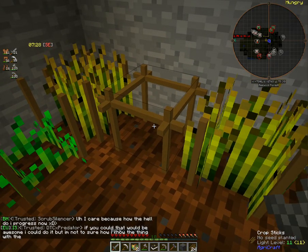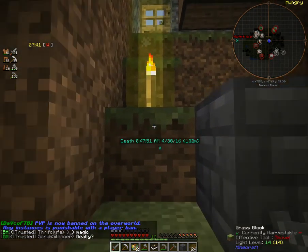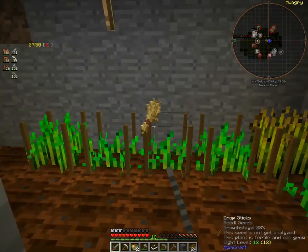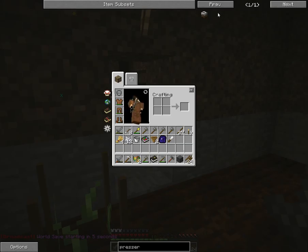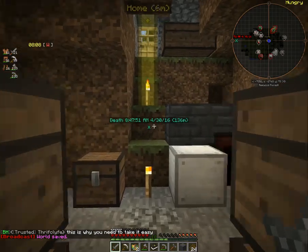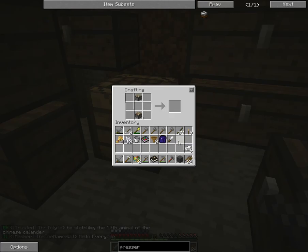We're going to make a presser. That's one of the things I was growing these soybeans for. I was looking through the Pam's HarvestCraft recipes trying to find a good source of food for us, and chicken pot pies seem to be the easiest because we can just grow all that. For the presser, we're just going to need a couple pistons and six iron ingots — I actually have the pistons set out here. And there we go, we got a presser.